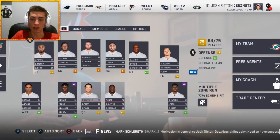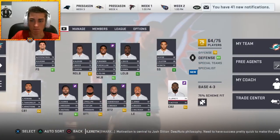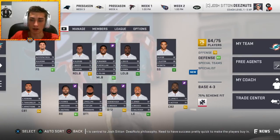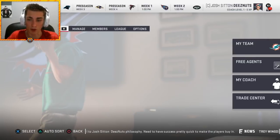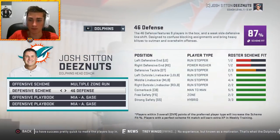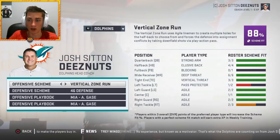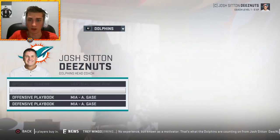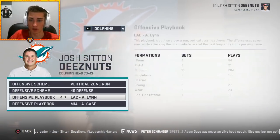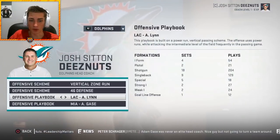This team is pretty terrible, but I'm looking for good impact from defensive players. I've got to figure out my scheme fit — I'll try a 4-6 with a lot of players in the box, which we fit pretty well. Offensively, vertical zone run seems like the right call. We'll rock out with the LA Chargers playbook, which has power run vertical passing — close enough.